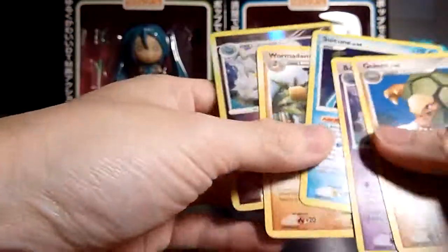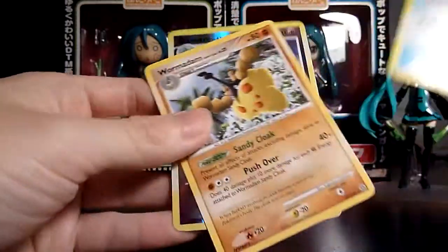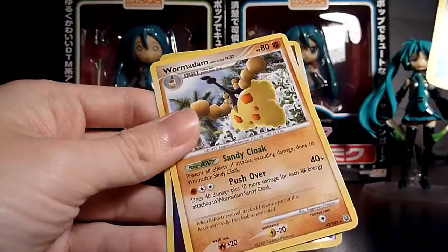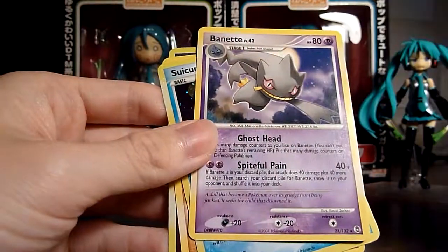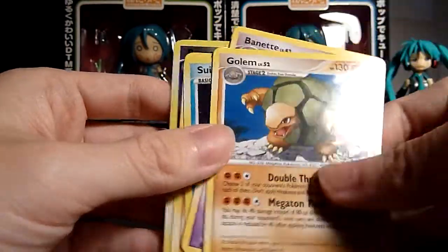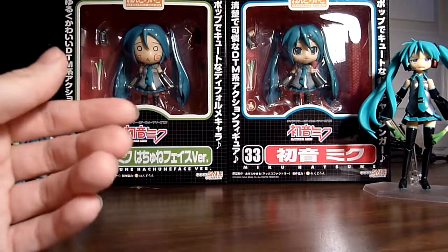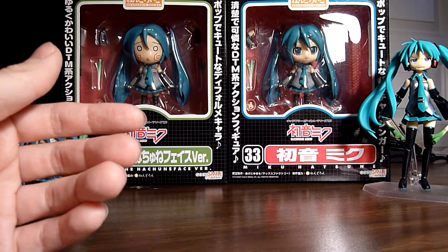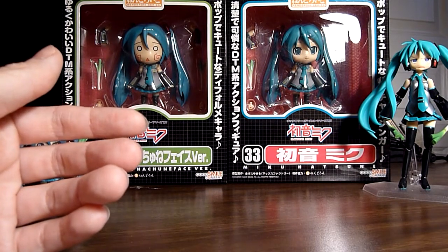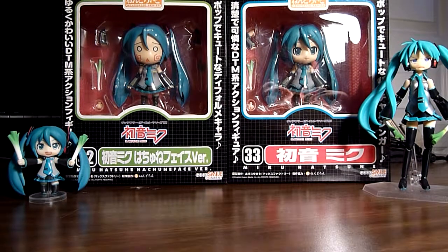To recap: Banette is my reverse rare, Wormadam Sandy Cloak, Suicune Holo, another Banette, and a Golem. Alright, so that's it for Part 4. Part 5 will be finishing off the last four packs of Secret Wonders. Thanks for watching — please comment, subscribe, and like if you enjoy what you see. See you next time, bye!